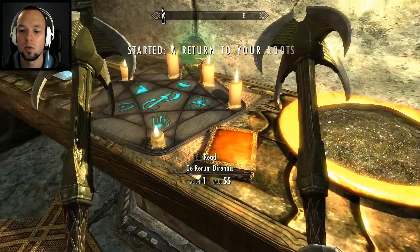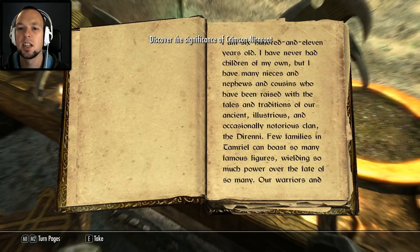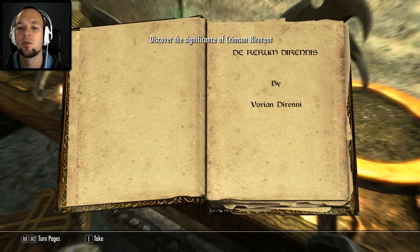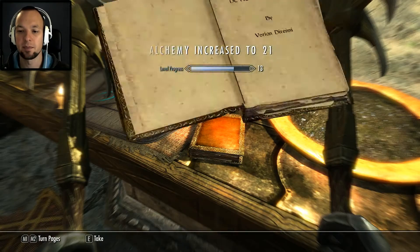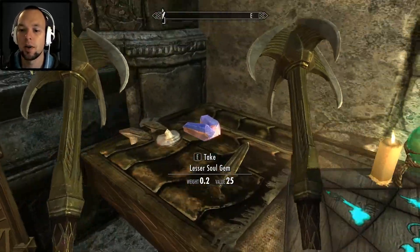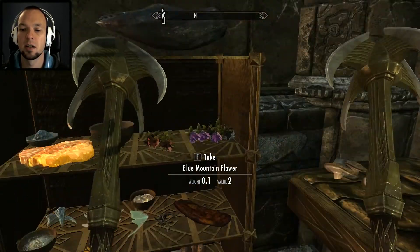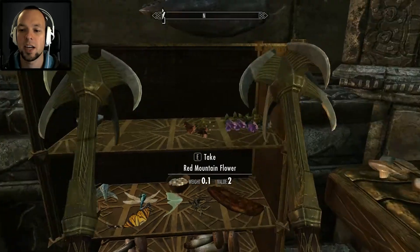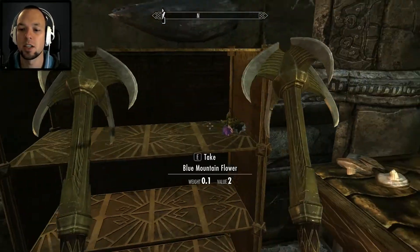That as well, thank you. There — what does it give? Discover the significance of Crimson Nirnroot. Well, good for me. Wait, I want to take that because that book is worth something. Oh my god, yes please, all those things. Well, was totally worth getting in here. Take it all, just take it all Weasel. Just stop, don't even think about it, just take it.